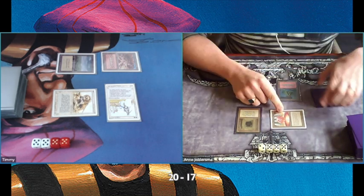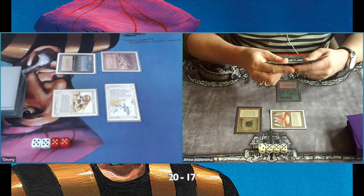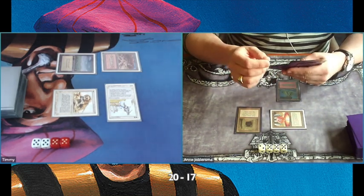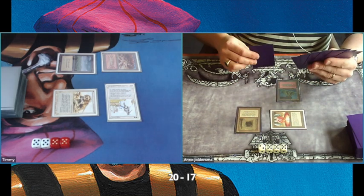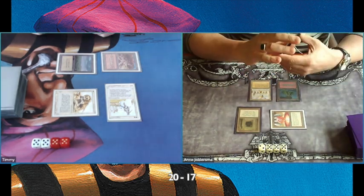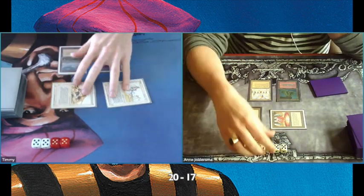I learned that Mana Vault deals damage not in your upkeep but in your draw step — I didn't know that. So you always keep learning new things in old school. Every phase in old school is still very important compared to like the standard environment, where upkeep doesn't really play a role. There's a Library of Alexandria, and Ana is showing me how many cards he still has in hand — six cards.